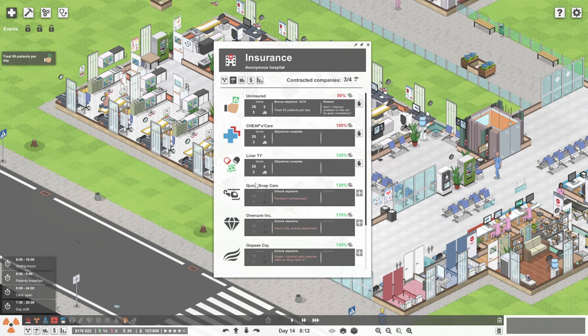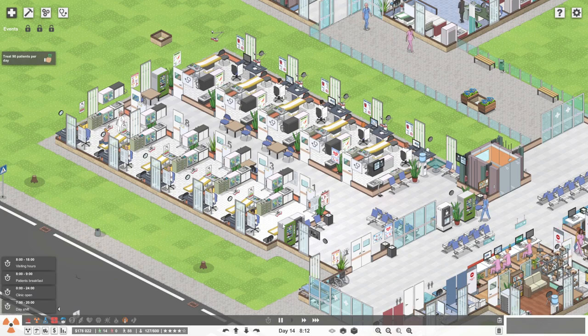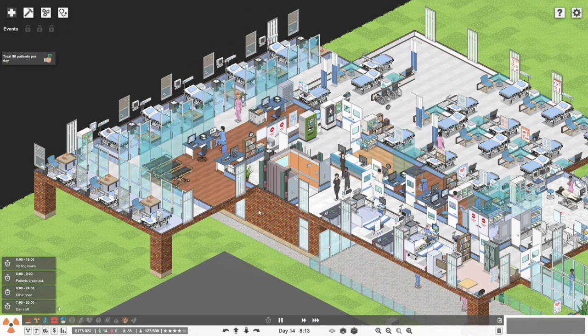We could go for Quick Snapcat, which gives you objectives like doing the event buttons — for example, do three epidemic events in a row. We could also create our own doctor with the character editor, which costs $10,000. However, it does open up Oopsie Corp, which has some fairly cool objectives for insurance — you have to treat a certain amount of patients on doctor mode in different difficulties. It's actually quite fun.